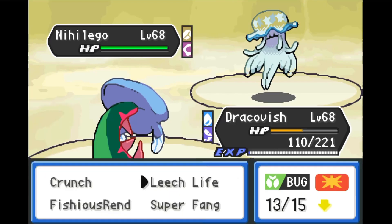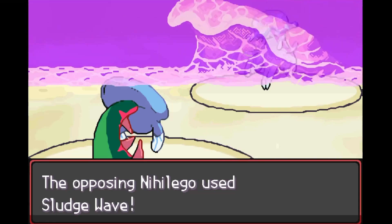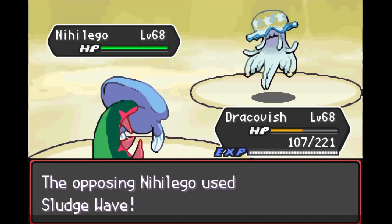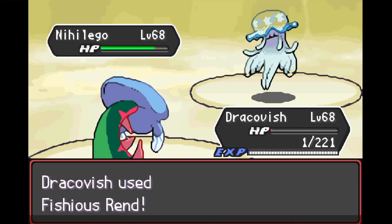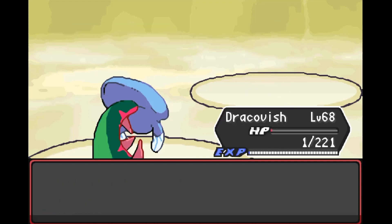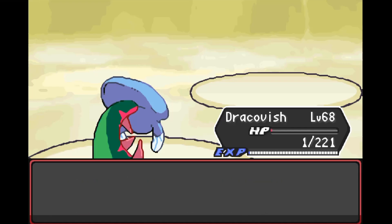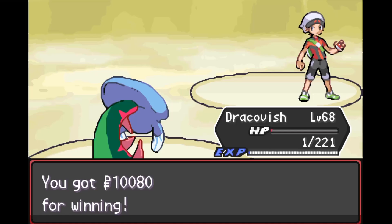Brendan sends out his final Pokemon, Nyligo. It attacks first with Sludge Wave and Drakevish hangs on with exactly one HP — an insane clutch. The heals from Leech Life prove crucial here. We get off the super effective Vicious Rend and Nyligo goes down in one shot. That's GG — Brendan at the Safari Zone! Hope you all enjoyed the battle, and as always thanks for watching, see you next time.